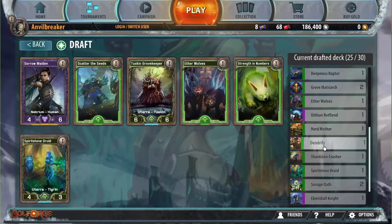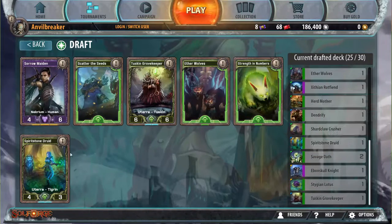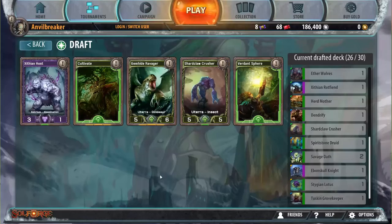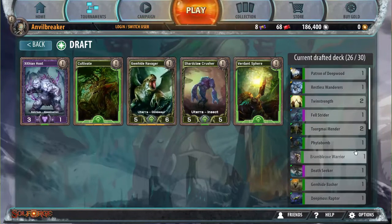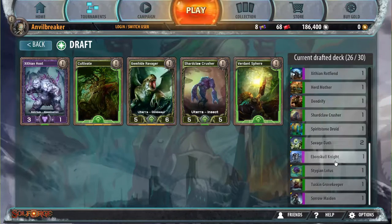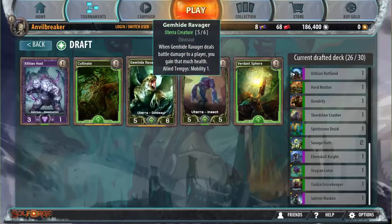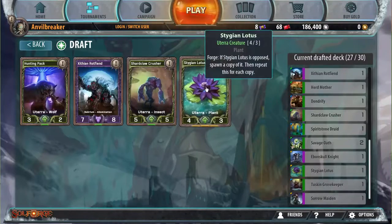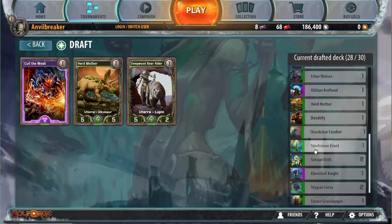Glad I didn't take those Necrium cards — this is one of the better cards in the whole format. So this is one, two, three, four, five Necrium cards — that's probably the upper limit of what I want, and there are only five picks left so I can probably avoid the next ones. Gymhide Ravager — I've been getting a lot of heroic stuff, it's actually pretty sick. I can also take Cultivate because I've got two Grove Matriarchs, a Phytobomb, and two Torglumenders. But Cultivate's pretty situational if you don't have one of those cards in play, whereas Gymhide Ravager is always a decent creature. Another Stygian Lotus — even though I think Shark Wallcrush is better, Stygian Lotus is heroic and I want all the heroics I can get.